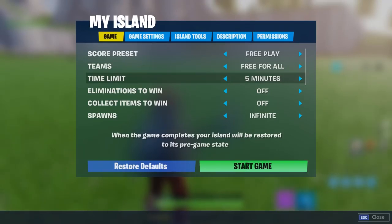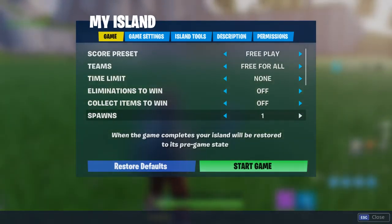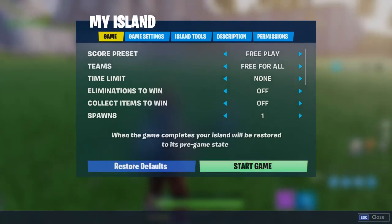First, you want to go to time limit. You see how it says 5 minutes for me? You don't want that. You want to click back until you hit none — it has to be none. And then spawn, it says infinite — it has to be 1. Then you're going to go ahead and start game.